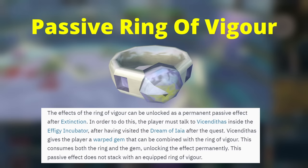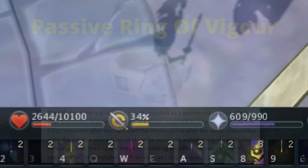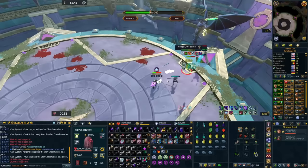Another effect from completing the quest Extinction is the passive Ring of Vigor — something most people doing PVM are definitely going to want to get. The Ring of Vigor, bought from the Dungeoneering store, gives you a refund on adrenaline whenever you cast specific abilities such as ultimates or weapon special attacks. When you have it as a passive, you no longer have to equip it or even carry it — the effect is always active. The difference in adrenaline you get from this is absolutely huge.